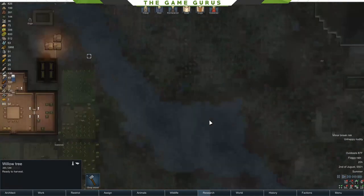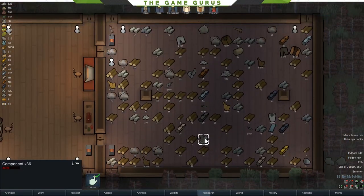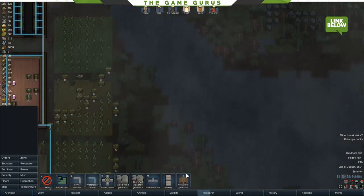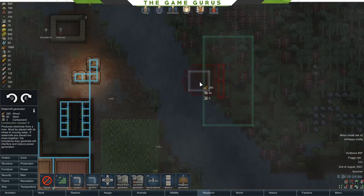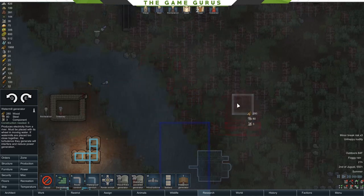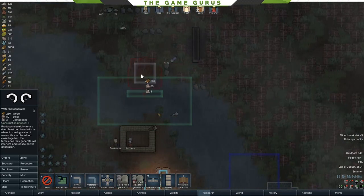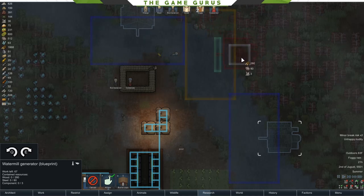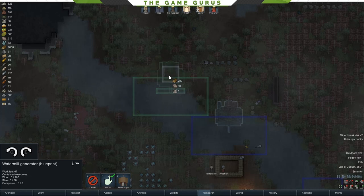We are going to transition over into our water-powered facilities very soon. We have 36 components and we haven't even touched any of our mining on this map, so we can build our watermill generators. That's going to prevent us from wasting time with the silly wood fire generators. You don't want to overlap the watermills — you can do a little bit, but I tend to keep them as far away from each other as possible. If it's blinking, there's a conflict.